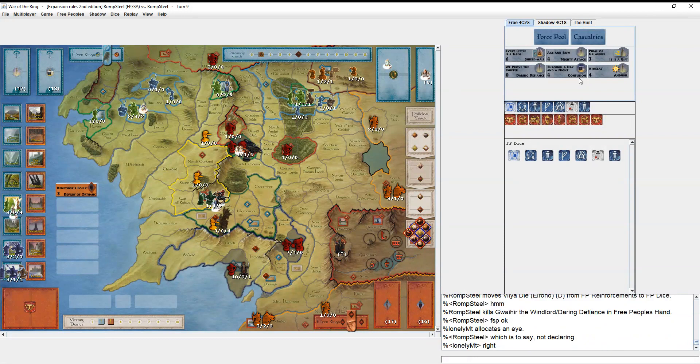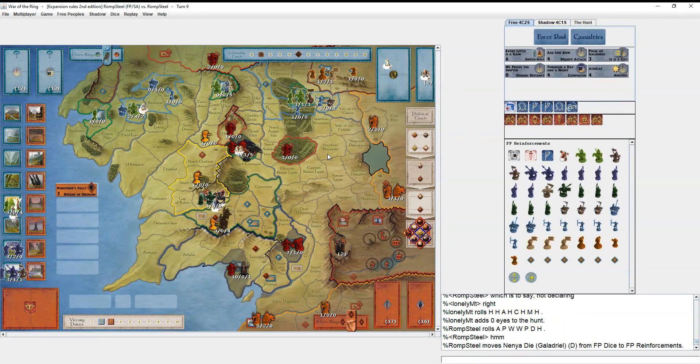I chuck Why Here, which seems weird in retrospect — never mind, I don't understand myself at all. Then I don't declare either. He gets a great roll for potentially beating me this turn with all the flexibility in the world for moving armies and mustering in response to where I go. Going for a Free Peoples military victory, this is the last thing I want to see.